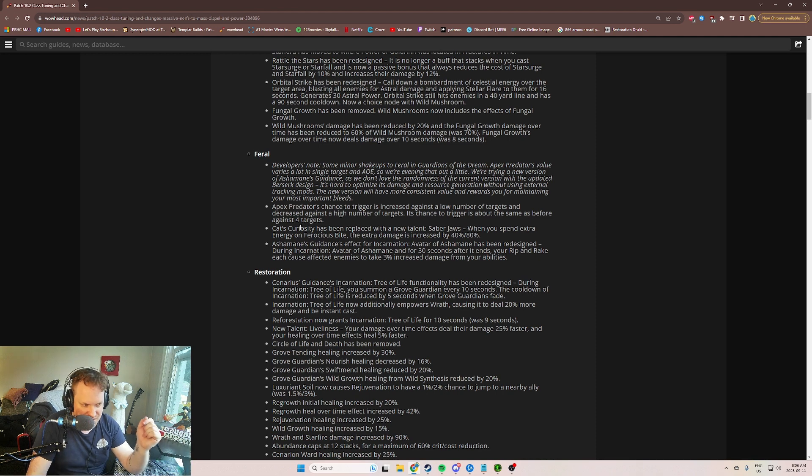Great change, I think. Cat's Curiosity gets replaced with a new talent called Saber Jaws. When you spend extra energy on Ferocious Bite, the extra damage is increased by 80%. I don't think you're necessarily going to take this, because nobody takes Cat's Curiosity anyway. We'll have to see if this is worth taking in single target — if it's really worth it to get the extra Ferocious Bite damage.